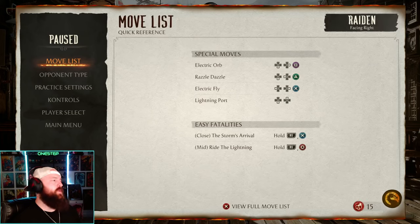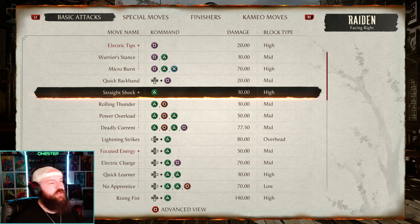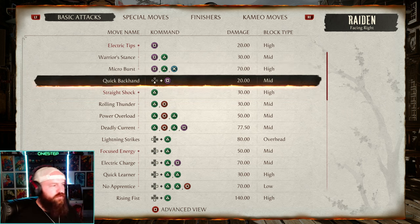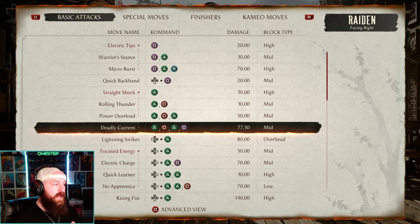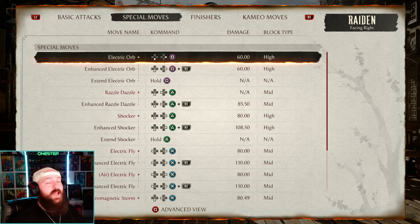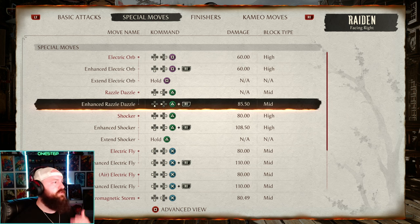The first thing you're going to want to do is go ahead and pause your screen and go to move list and see your strings. These are combo strings right here. As you see for Raiden, we have 1,2,3 — we have 2,4,2 — we have 2,4,2,1. You have these combo strings and a lot of the time, believe it or not, these combo strings can then cancel into specials. So we have our special moves: down forward 1, down back 2. So you'll mess with your character's strings and their specials.